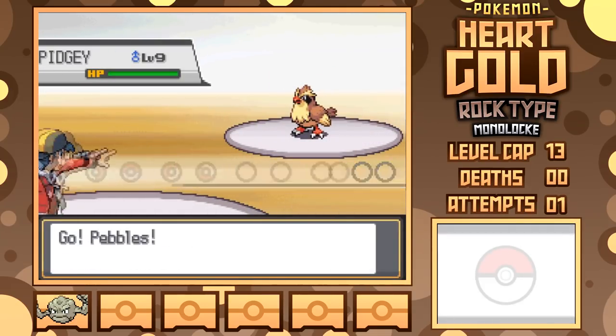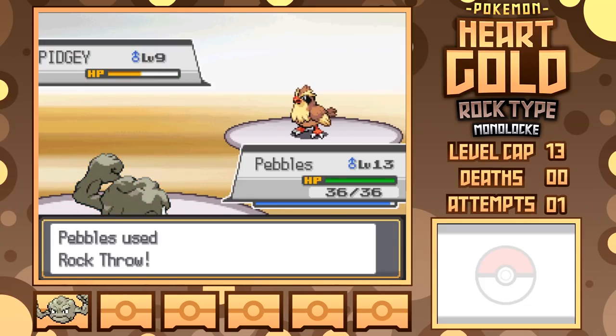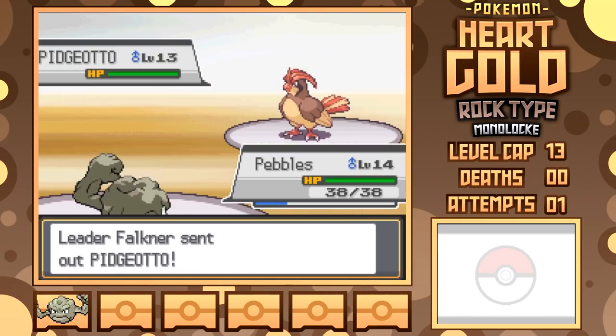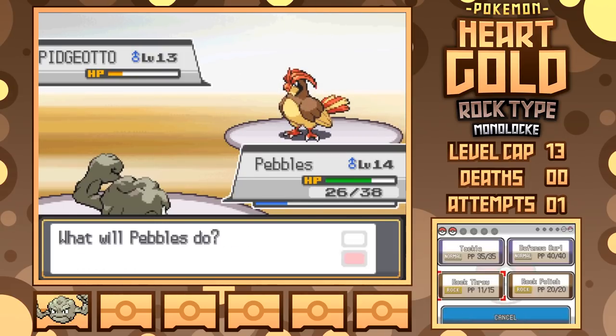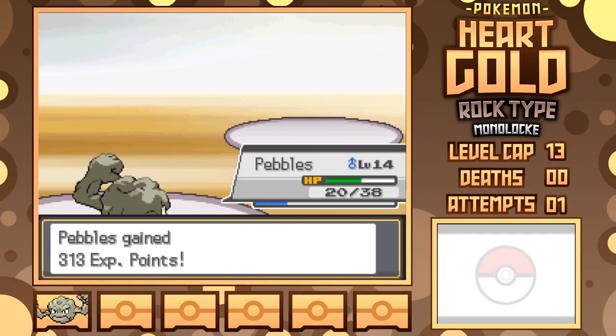He leads off with a level 9 Pidgey, so I just went for Rock Throw, taking a Sand Attack, but I still managed to land it through the accuracy drop, one-shotting and leaving just Pidgeotto. Rock Throw is still in play and Geodude resists all of his attacks, so this is no problem. Even through a Roost, I managed to land 3 out of my next 4 Rock Throws, taking him down after taking less than half from a few Gusts, winning me the Zephyr Badge.